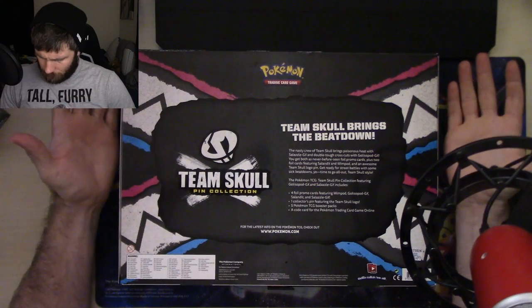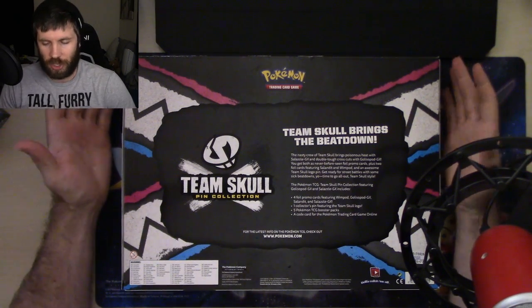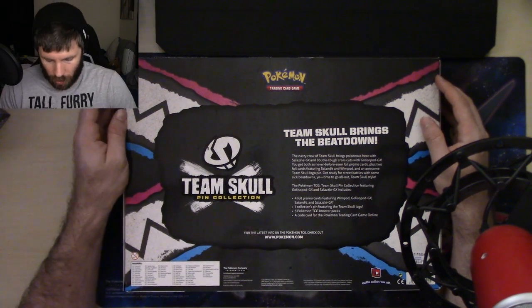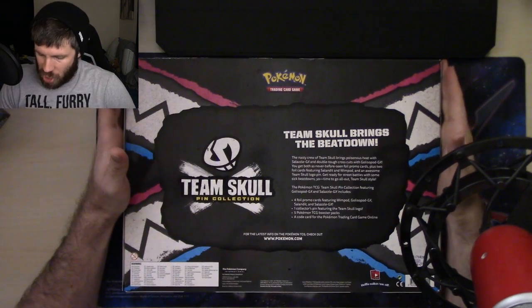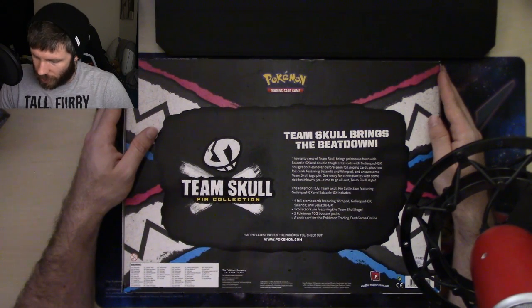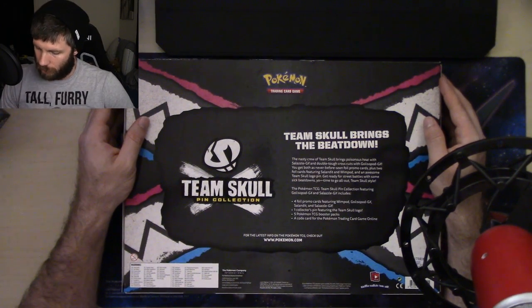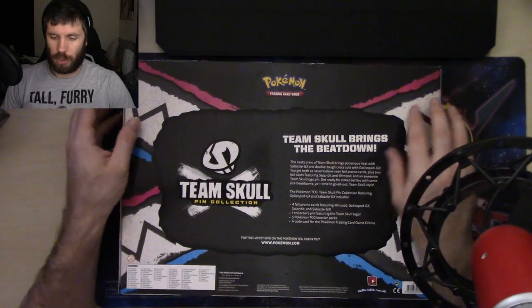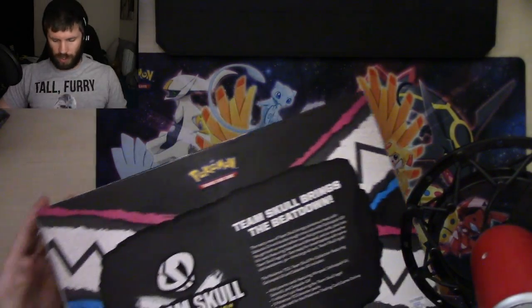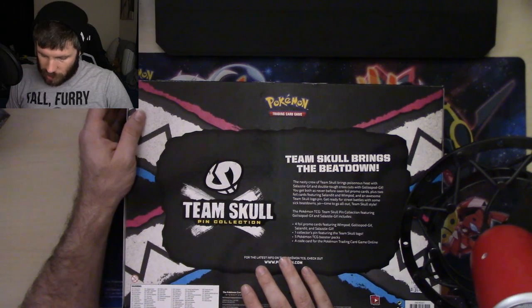I haven't opened this yet so I thought it would be good to put it on the channel. The back reads: Team Skull brings the beat down — the nasty crew of Team Skull brings poisonous heat with Salazzle GX and double tough cross cuts with Golisopod GX. You get both as never-before-seen foil promo cards, plus two foil cards featuring Salandit and Wimpod both from Burning Shadows, and an awesome Team Skull logo pin.